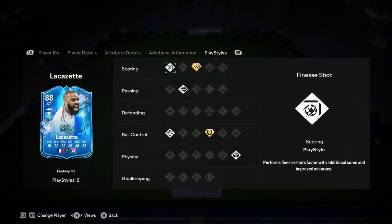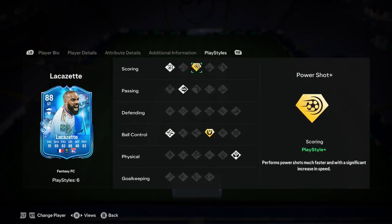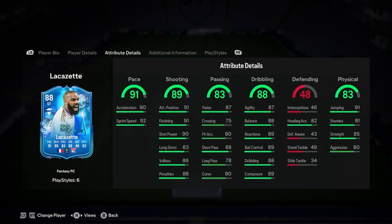Let's have a look at the play styles, because this is where it could let him down a little bit, but it also has an opportunity to make him an insane card. We have finesse shot, ping pass, technical, aerial, first touch plus — which is a good one — and power shot plus. So if you get a chemistry style on the shooting and up that long shots, then maybe you can play him a little bit deeper or keep him outside the box so he can get those power shots away and he'll probably score from distance. It's an insane card — it looks like he can do everything and just be amazing for you.